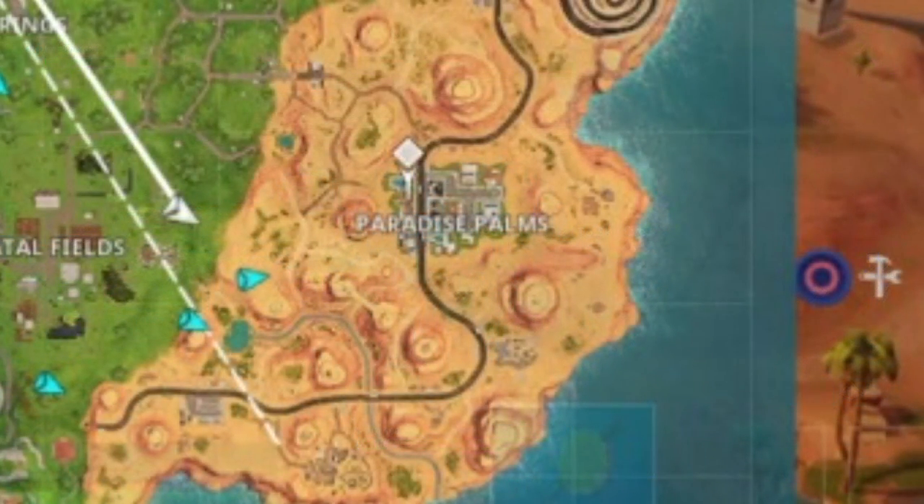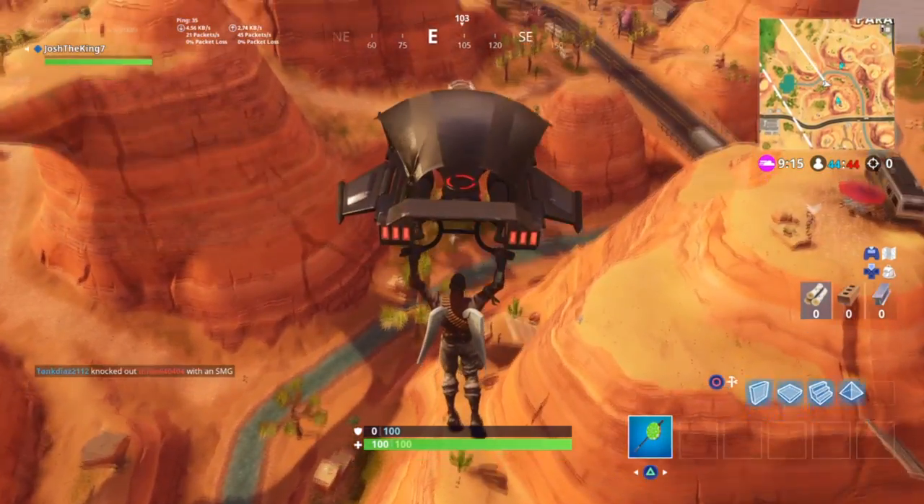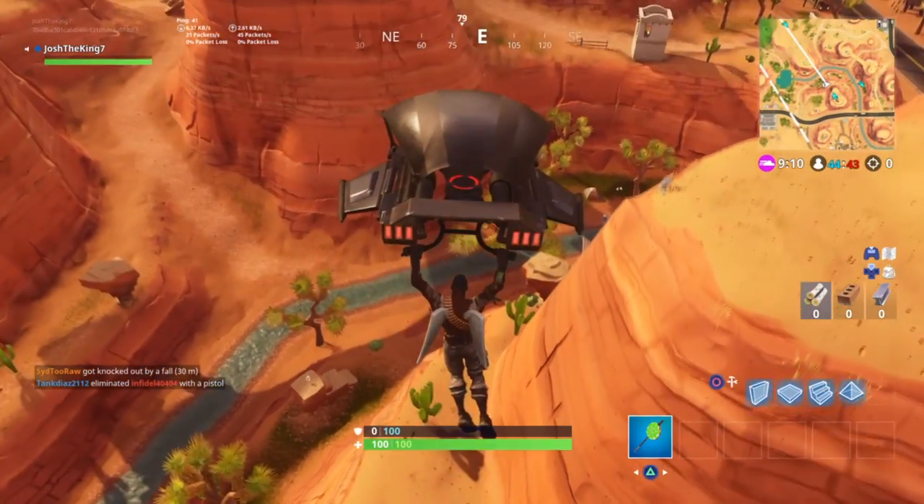So when you're gliding in you're going to want to open up your map and then if you look at the map you're going to want to go under the word Paradise Palms, under the P in Paradise. And there are going to be a bunch of hills but you're going to want to go to the one with the RV on it down towards the bottom of that hill.